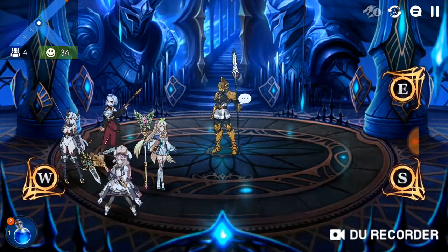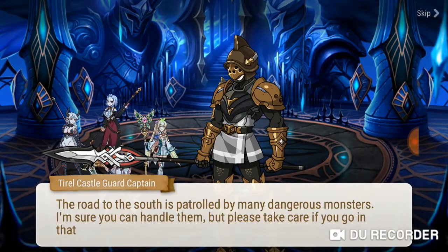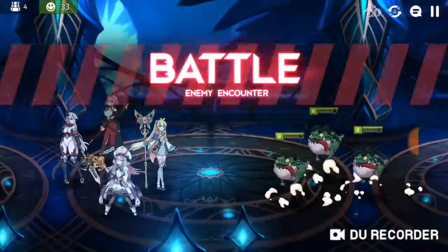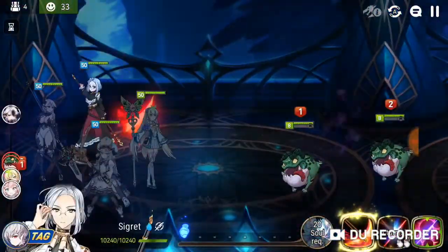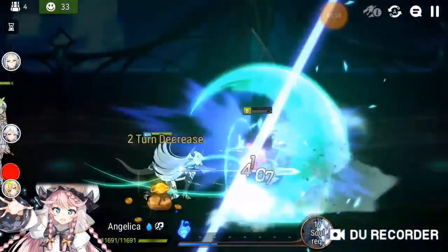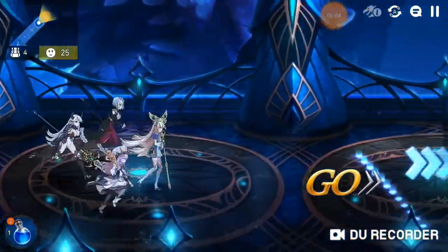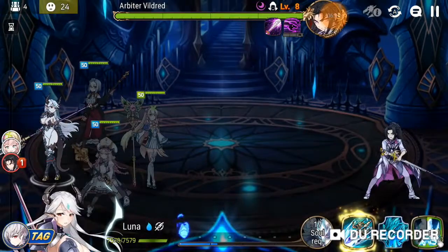You can meet some characters like this and they will talk to you. You can also skip this dialogue. What you just saw is a dual attack — it triggers when another character is having their normal attack, and every character has a 5% chance to join that attack.